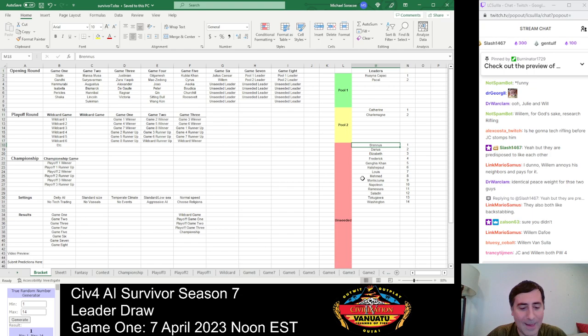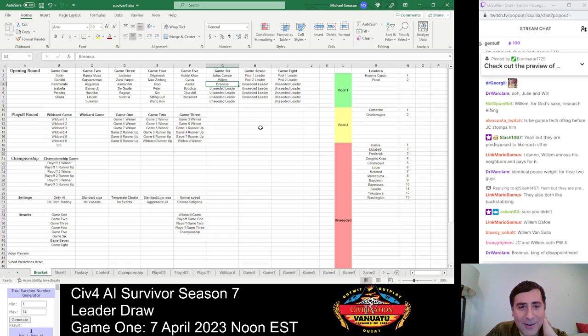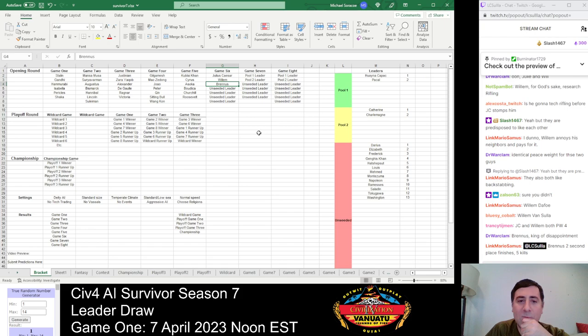Number 1 — Brennus. Both low peace weight leaders so far for the unseated draws. Brennus is another kind of blah leader — military plus religion, and he also won't declare war at pleased. Not that interesting overall. He's made it to the wildcard game a number of times and has only been eliminated three times in six seasons, but he's never really done much of note. Two second place finishes is not terrible for what we've seen from him.